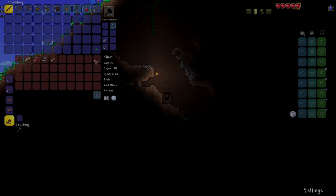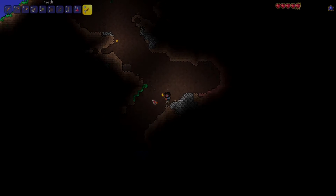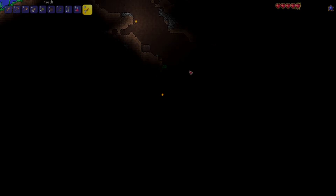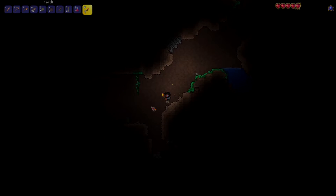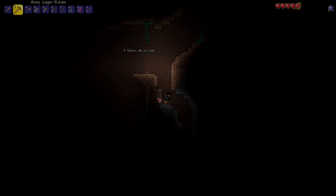We've got a wand of sparking. Now, this is a very specific type of weapon — it's a mana weapon. What it does is it uses your mana, shown on the side here. As you can see, we've only got 20, so we're not doing too well in that respect.